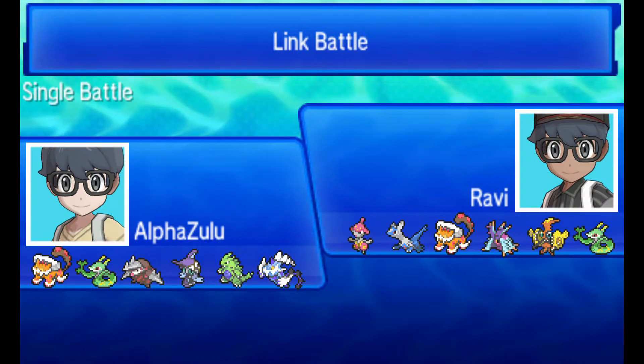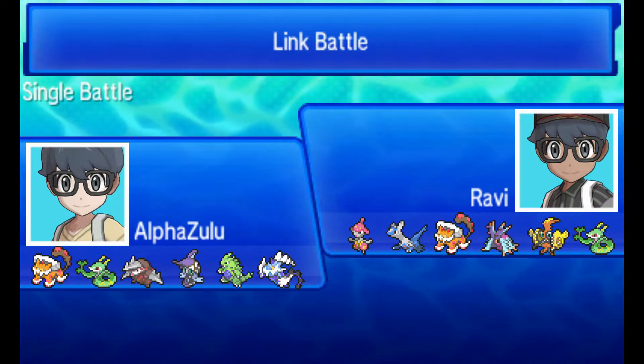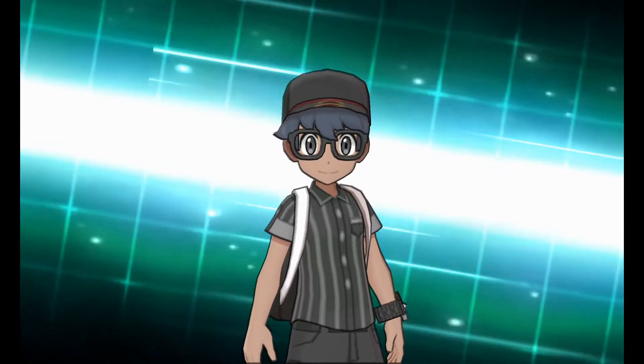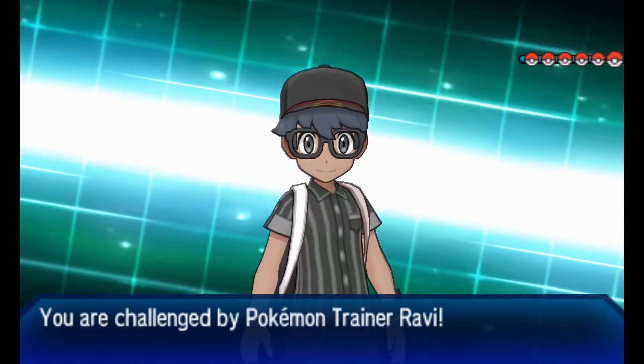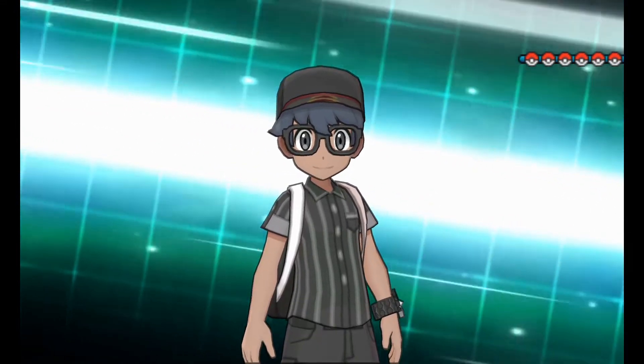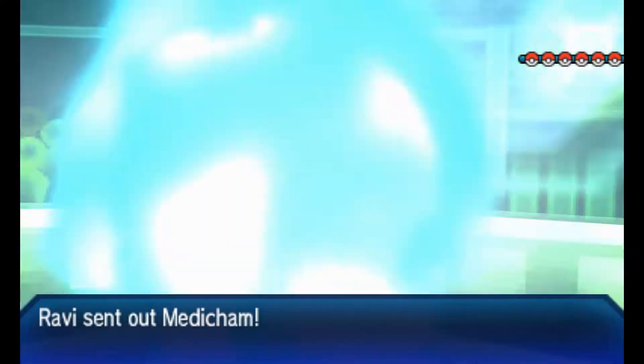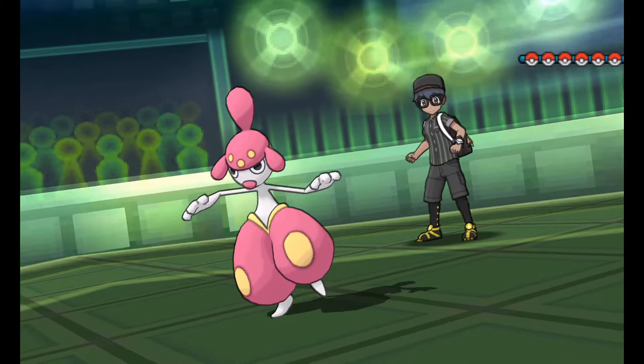Starting with the first Wi-Fi battle — a rematch against Ravi. Looking at his team and my team, I've got my Excadrill suicide lead, but he's got Mega Medicham, so that alone tells me I don't want to start off with Excadrill. I'll get more in-depth with that, but let's get ready and see how this plays out.